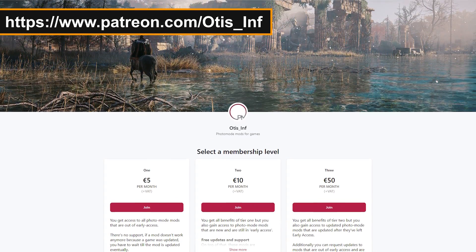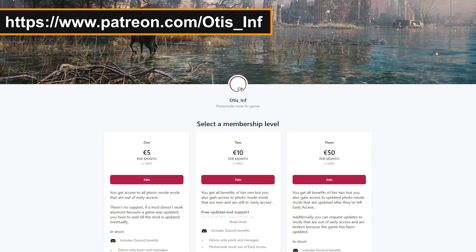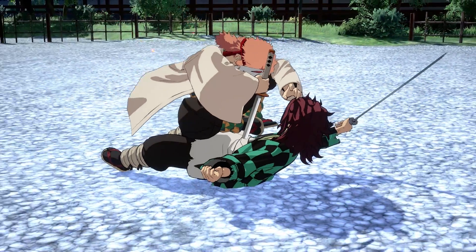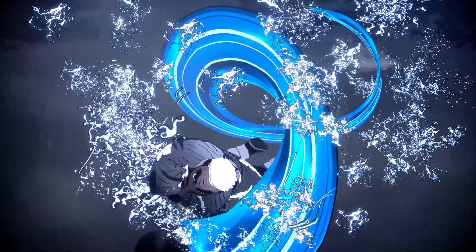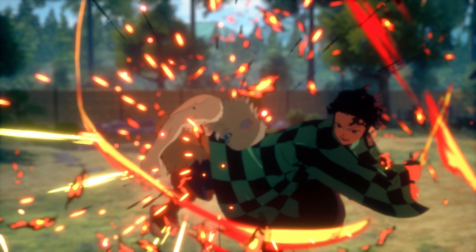There's this guy on Patreon who made a tool for Unreal Engine 4, so theoretically this tool works on all Unreal Engine 4 games. It has a bunch of features and one of them is to unlock the camera. Naturally, I had to try it out in Demon Slayer just to see what all of this looks like. I'm digging through the entire roster to look at some of the weird stuff that you can catch if you just shift the perspective a little bit.